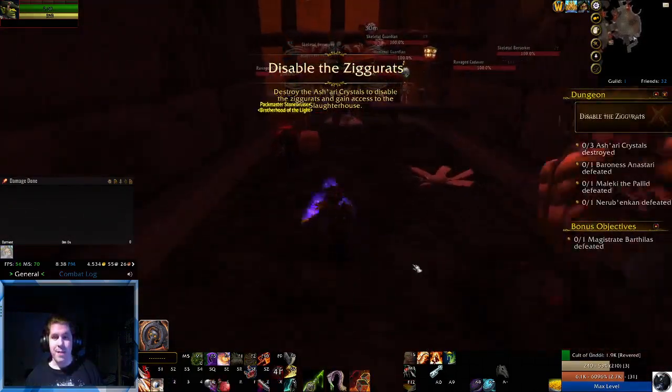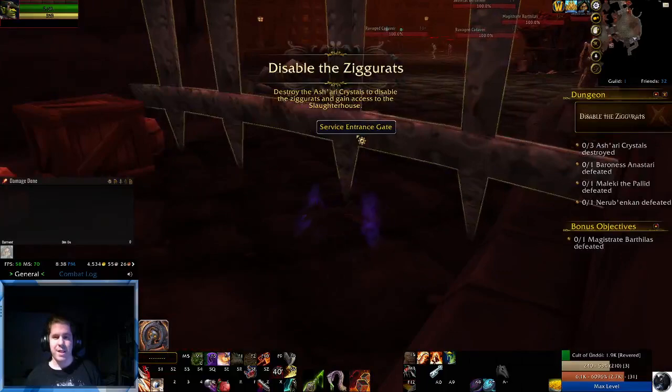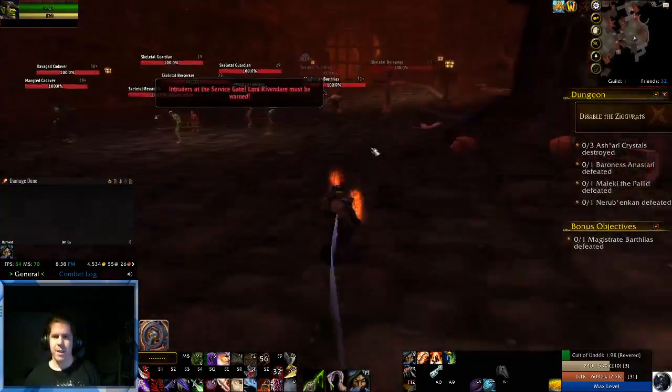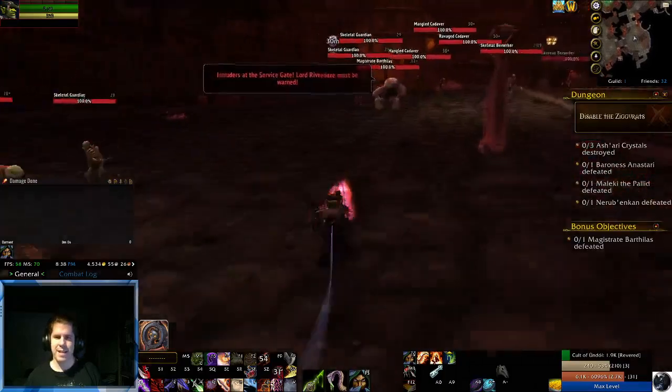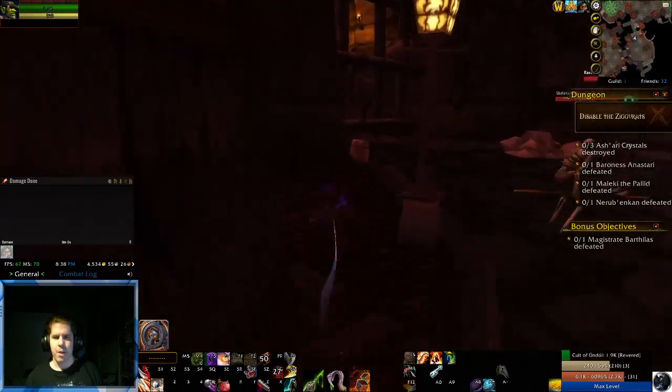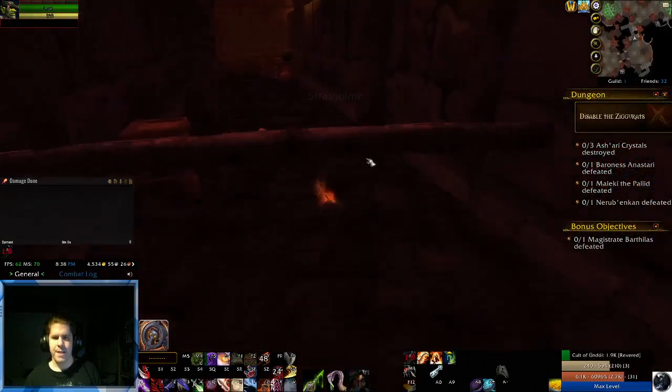So before we're even out of the gate, we'll probably activate Stealth. As soon as the gate opens, we're going to be hitting that speed following Magister Barthilas. I don't know why, but randomly I fall out of Stealth on this character.